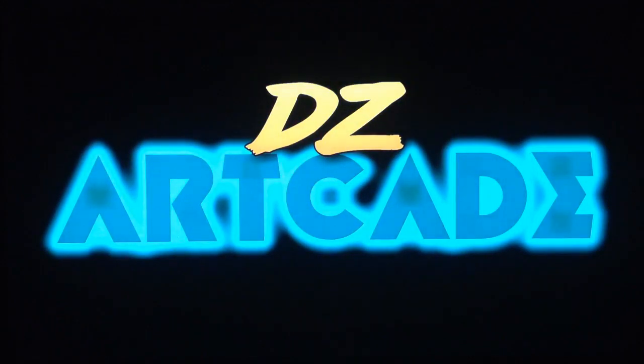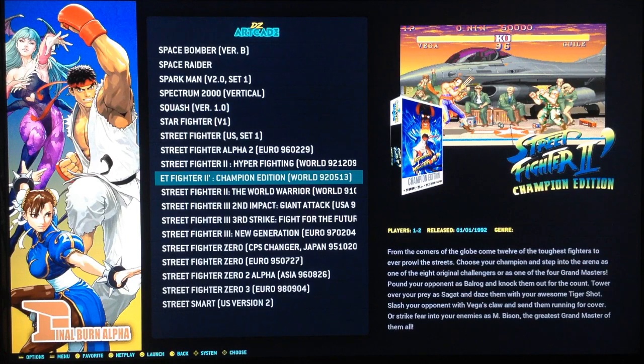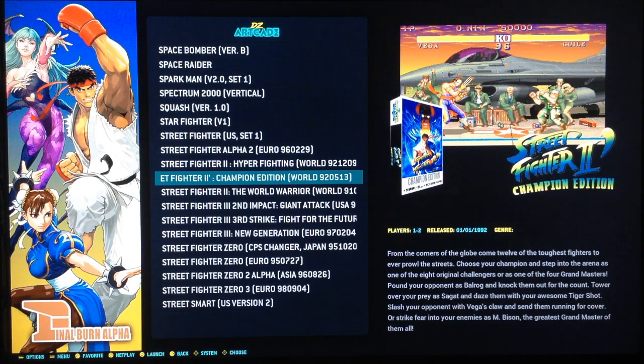That's the tutorial on how to enable scan lines. If you have any doubts you can join the DZ Discord channel, where you can get all the troubleshooting you need. Thank you for watching, don't forget to subscribe to the channel, and we'll catch you on the next one. Bye bye and enjoy the R2Cade image!